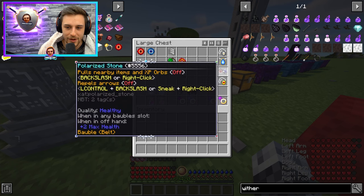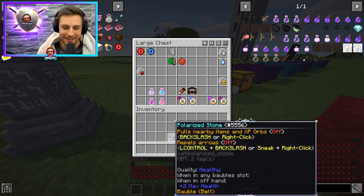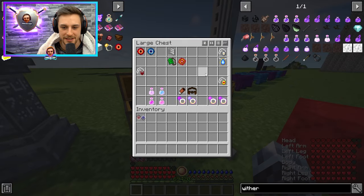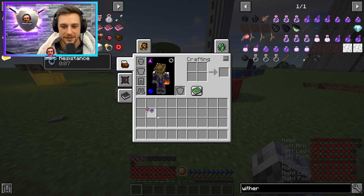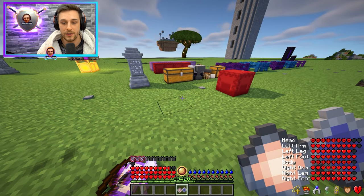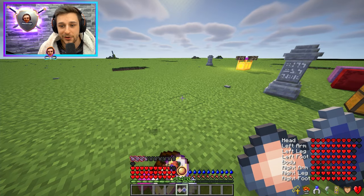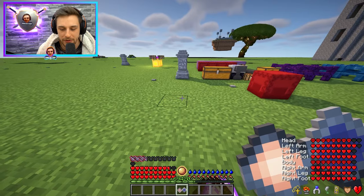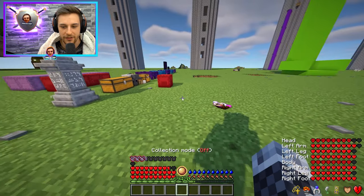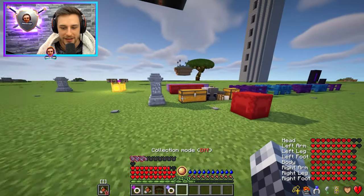The Polarize Stone — I would never wear this as a bauble, but the reason it's here is because you can just keep it in your inventory and press the keybind to basically pull items and XP towards you. It's very nice for certain situations, particularly farming — you can farm your whole area and then all the items will just follow you around and you can pick them up all at once. You can keybind backslash to turn it on and off without even having it on your hotbar. I usually have this in my tool belt and whip it out when needed.